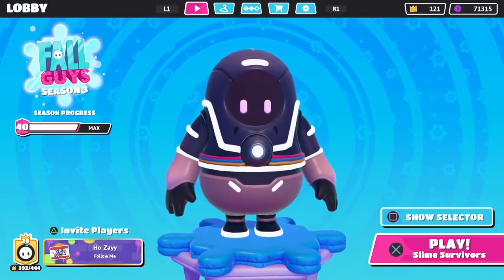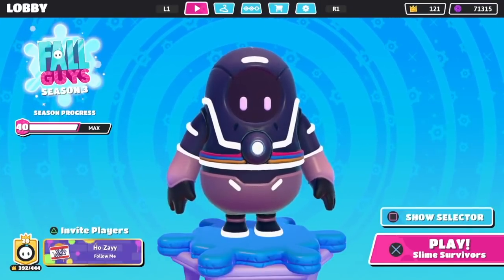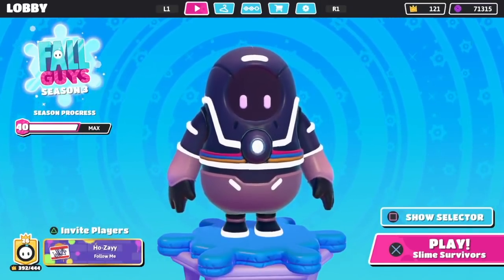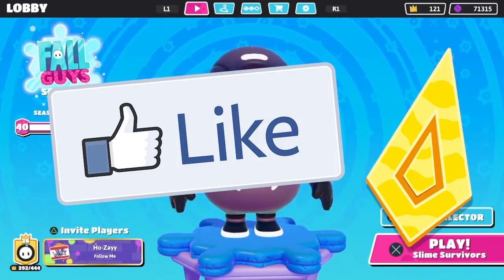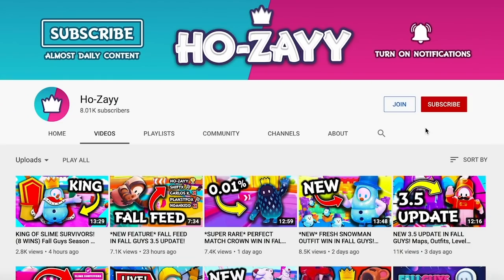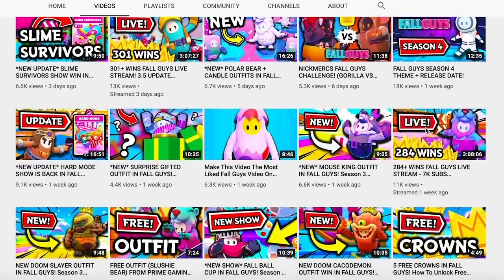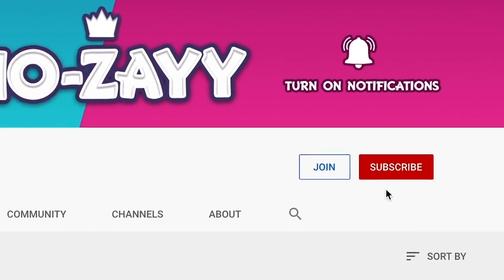What is going on, you guys? I have an exciting video for you today. We are going to be talking about a new currency coming to Fall Guys in Season 4 called Crown Shards. Drop a like if you're ready to learn more about Crown Shards coming to Fall Guys. But first, if you're new to the channel, I'm Jose. I make all kinds of Fall Guys videos, so if you're into that, you should hit that subscribe button right now.